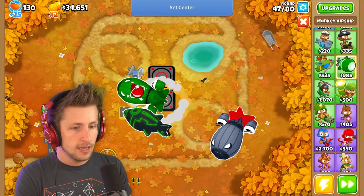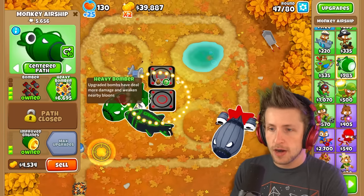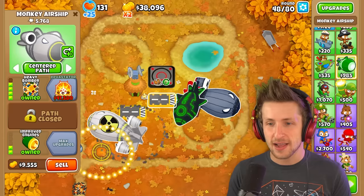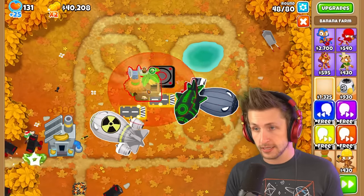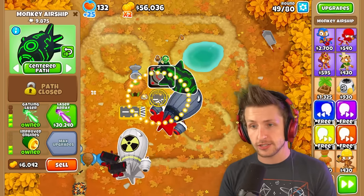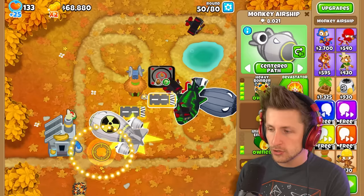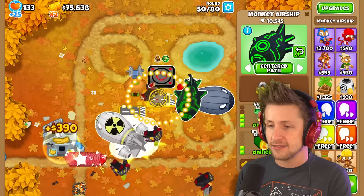Heavy bomber — upgraded bombs deal more damage and weaken nearby balloons. He's even got a nuclear symbol over it? That's so hype! And the next one is the laser array. We're going to start needing a lot of money. So far this has 8,000 pops. The monkey airship with the laser is doing a lot of work — this one's probably going to be the strongest eventually. I just love this tower. These are all just the T4s, this is a T3 tower, and it's already kind of devastating.